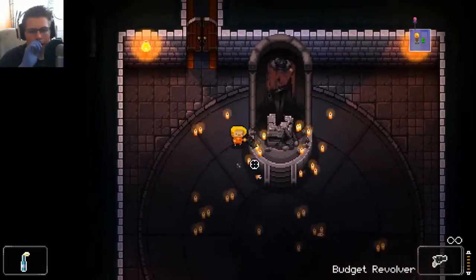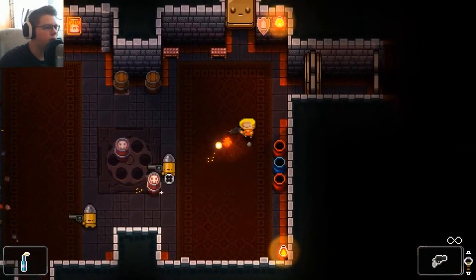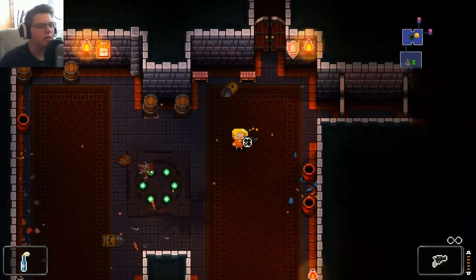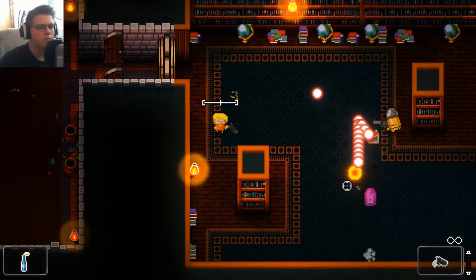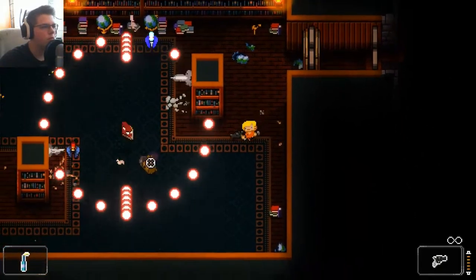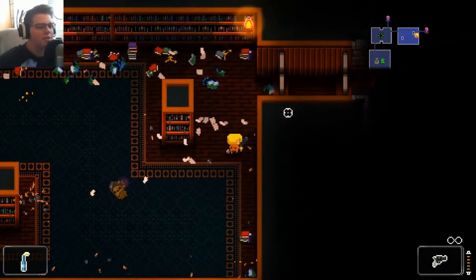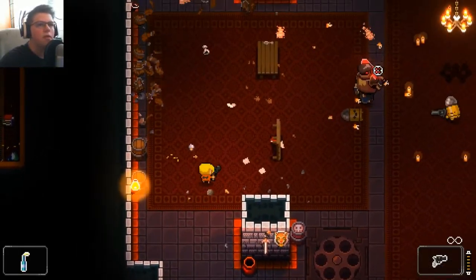So we start out with a revolver and a pistol. This video will be kind of like my first playthrough, and we'll see how far we can get. There are different types of game mechanics — you can roll through bullets, stuff like that, but you guys will see. You can also flip tables and stuff, which is kind of cool.